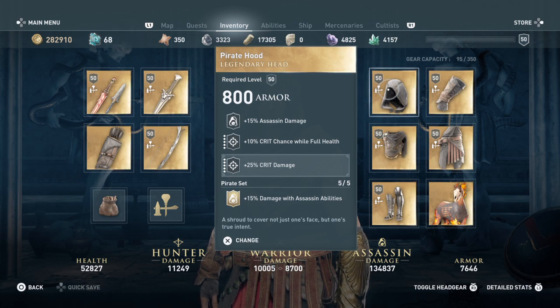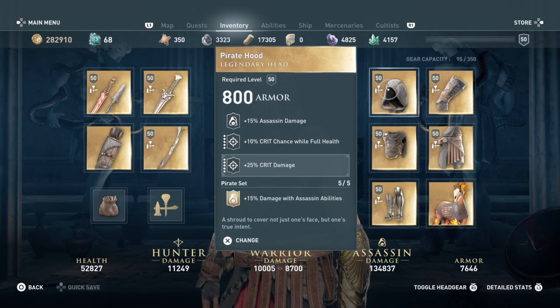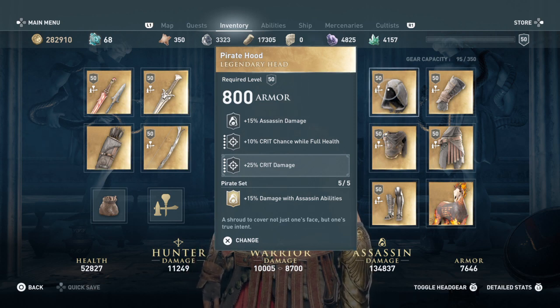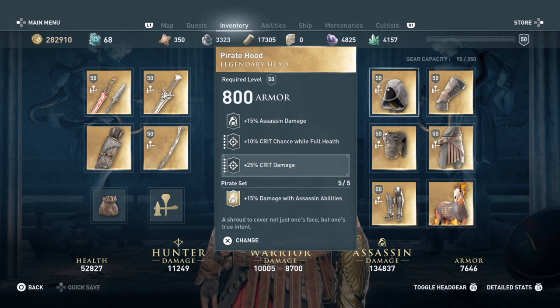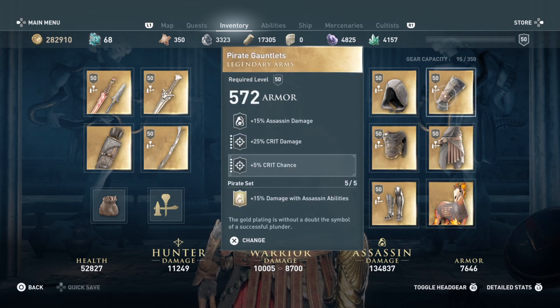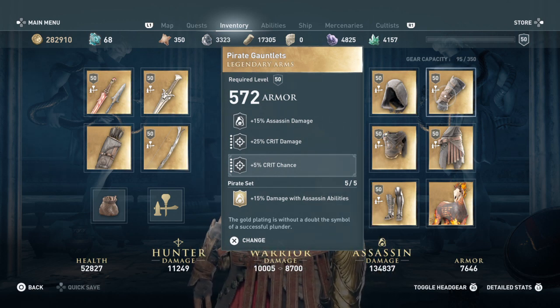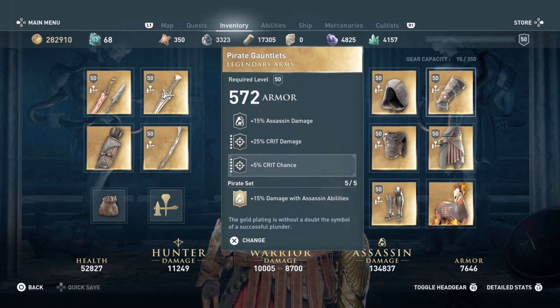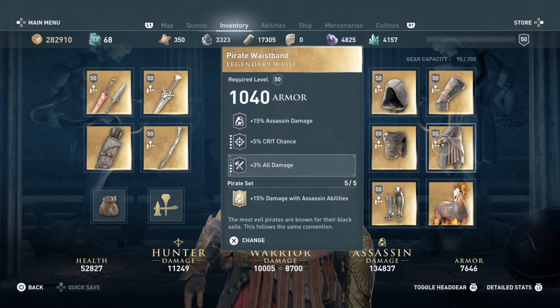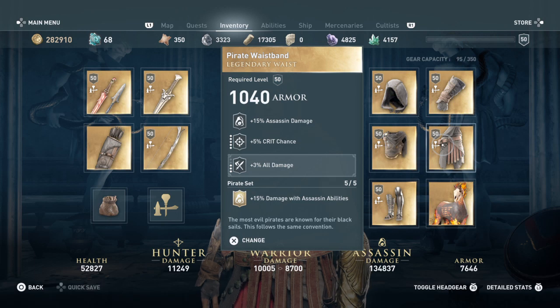The pirate gear is really decent for what we need, which is complete assassination. I added plus 25% crit damage to the chest piece — crit damage is really important since we're sneaking up on enemies from behind. The set bonus gives plus 15% damage with assassin abilities. For the gloves I added 5% crit chance, and for the waistband I added plus 3% all damage — not fully leveled yet but it should reach plus 5%.